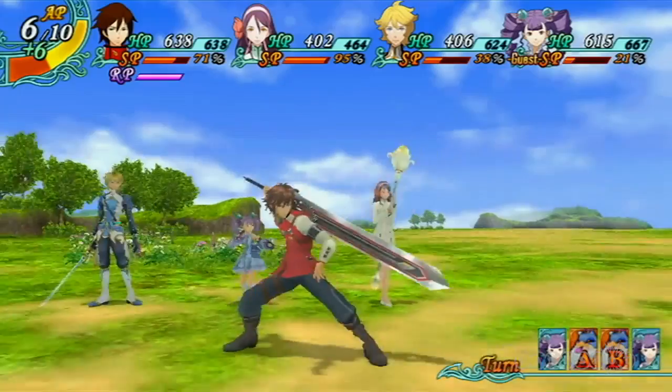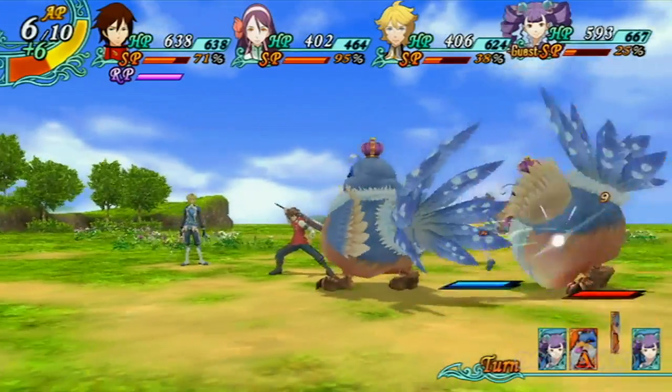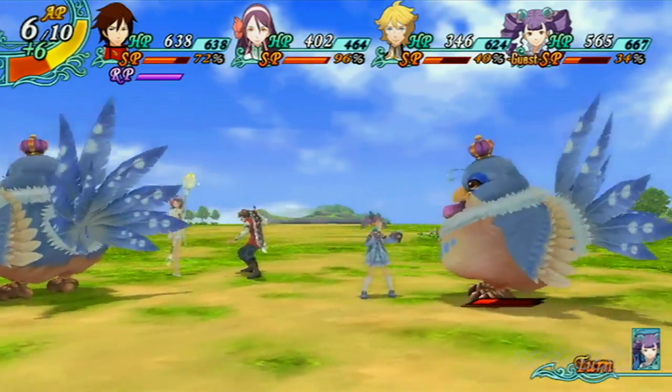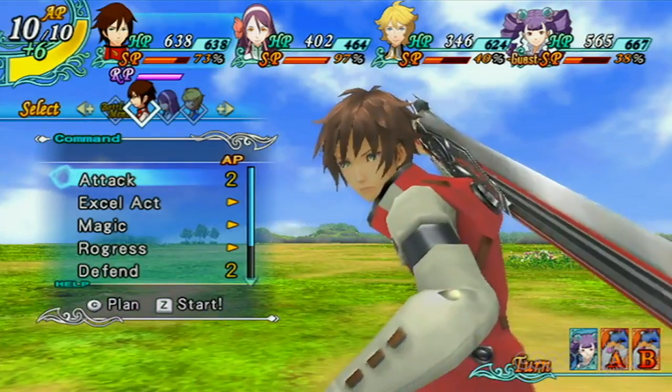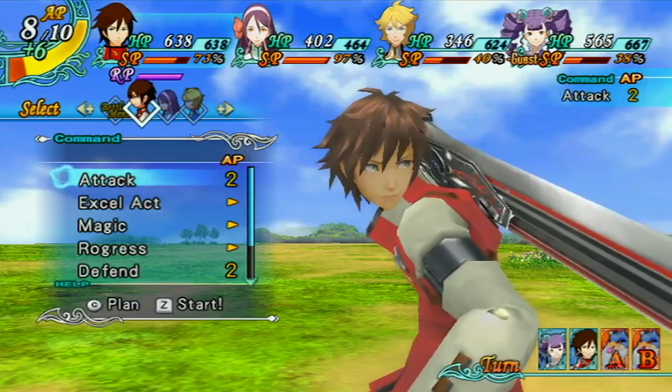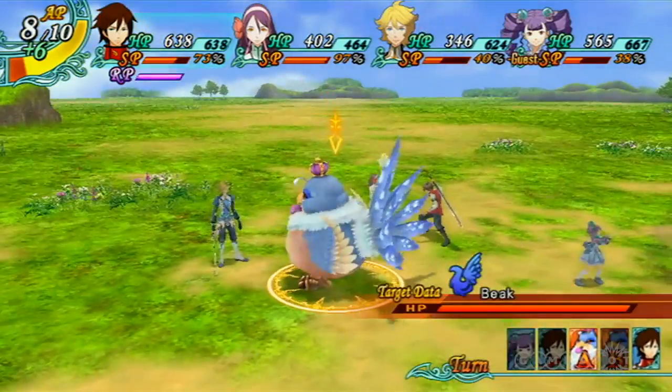The magic system uses magical orbs and a spear that you place gems into. You can stack the same elements on top of each other — so if you have one fire gem, you can put two fire gems in there, and they will double the effects of the spells themselves.